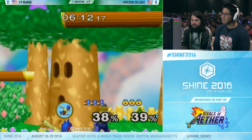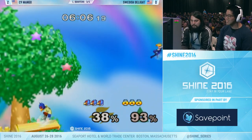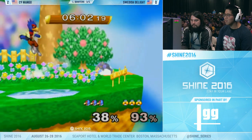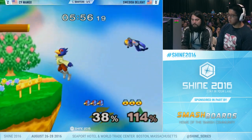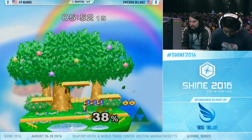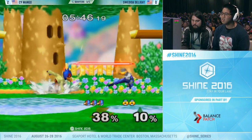Great grab off that. Nice — not taking the forward air at all. The mixups with that jab, fall down, forward air. Finally catches him fading away — Swedish has been going for a lot of shield grabs, so Mango got him that time. The roll on the forward smash. Mango with a full stock lead. Swedish on the ropes — he's got quite a road ahead of him.